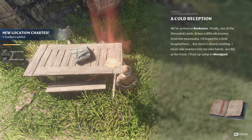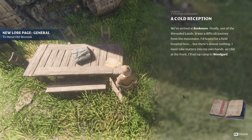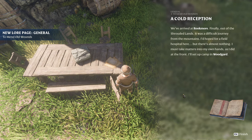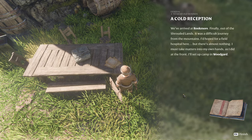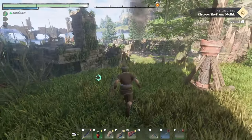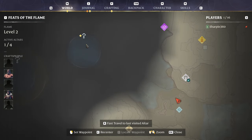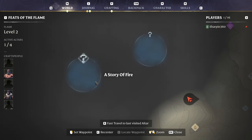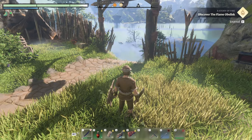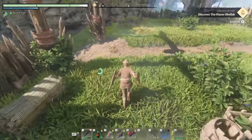Remote note — a cold reception: 'We've arrived at Rookmore, finally out of the shrouded lands. It was a difficult journey from the mountains. I'd hoped for a field hospital here but there's almost nothing. I must take matters into my own hands. As I did at the front, I'll set up camp in Woodguard.' Nice, okay cool. I think that's everything in this area — let's continue onwards. Oh, that's telling us to keep going — gives us the next location on our destination journey. Heading down into the shroud. Let's go.